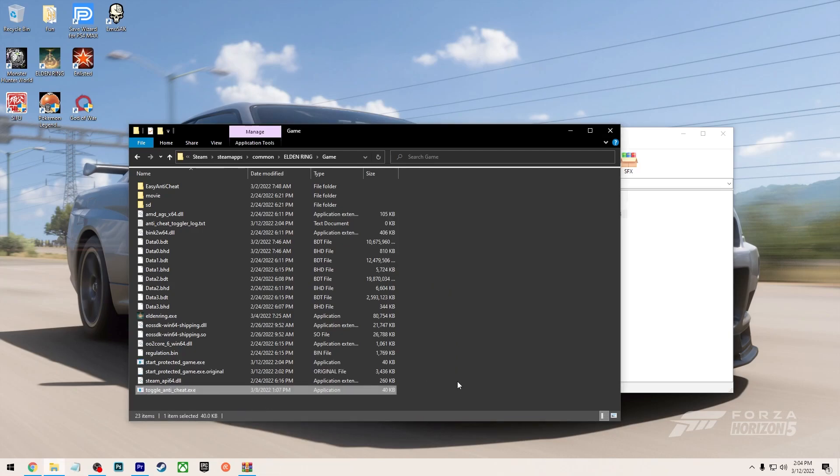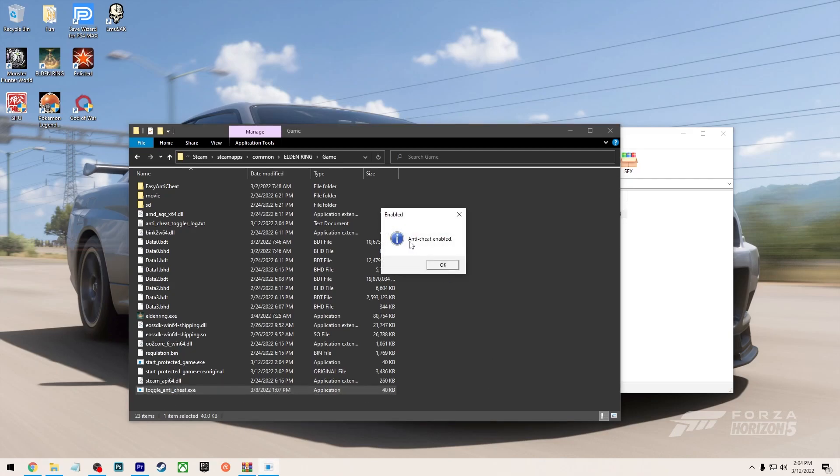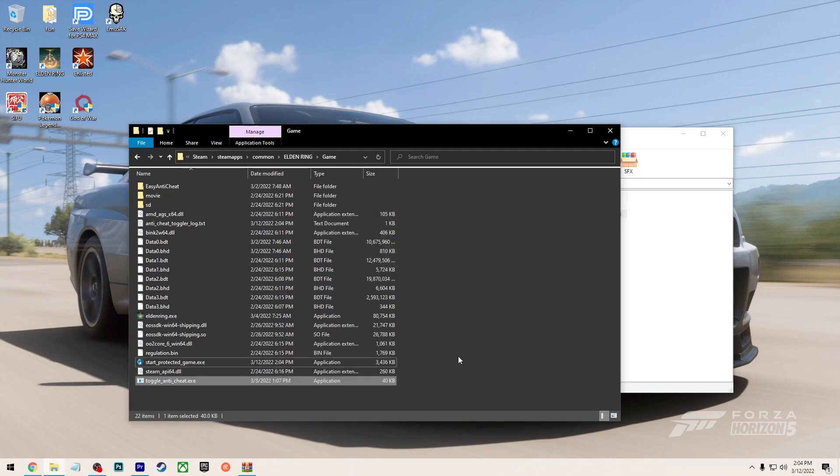Anti-cheat disabled. Whenever you want to re-enable it again, you just click on it again. Anti-cheat enabled. And that's it — it's as simple as that.